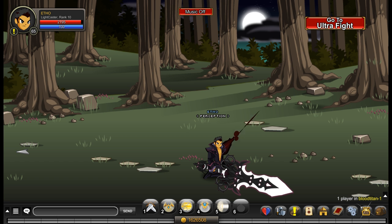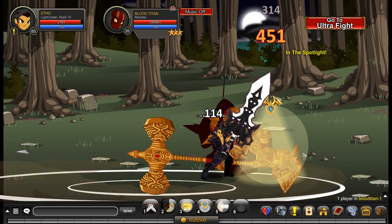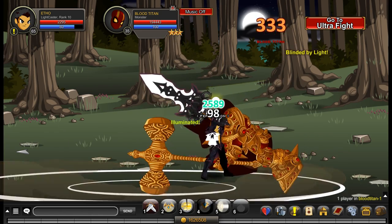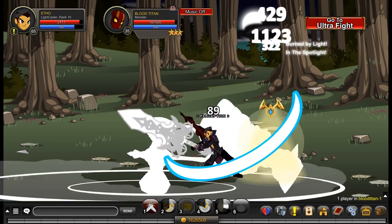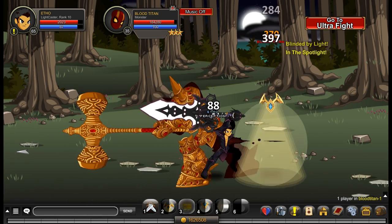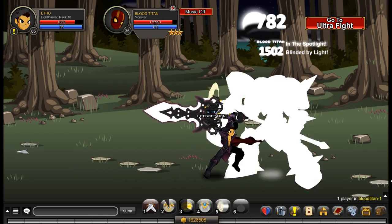Overall the combo I'd recommend — it's not really a particular combo, it's not like an ability I recommend applying before any other. If you want to start with something, I'd start with your heal to get the Illuminated effect straight away, and then go straight into spamming two and three and using five whenever you can.